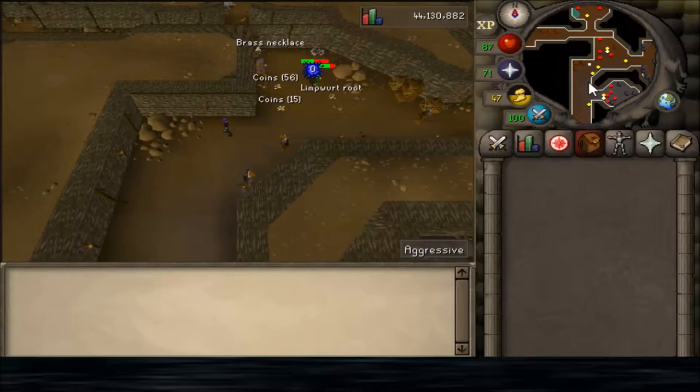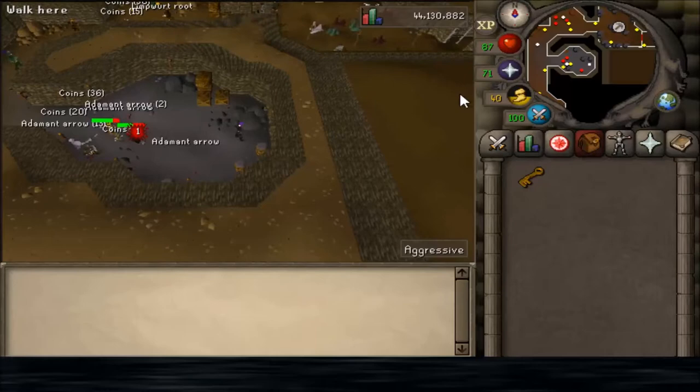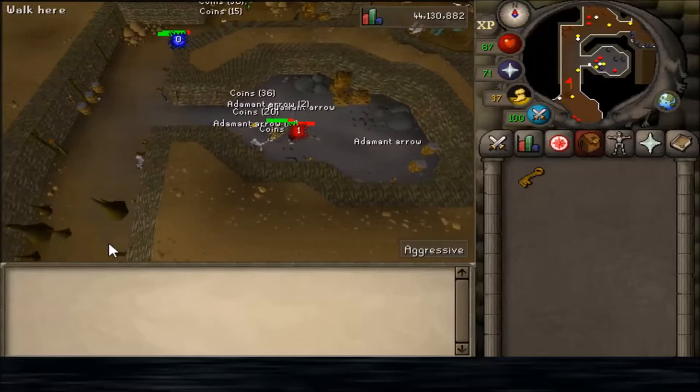Here I ran past the mining area and I'm about to hit the Hob Goblins. Just in here in the Hob Goblin area there's going to be a Brass Key. Pick it up — you may want to pick up one or two just in case you die and need to get back in. Then bank a couple.